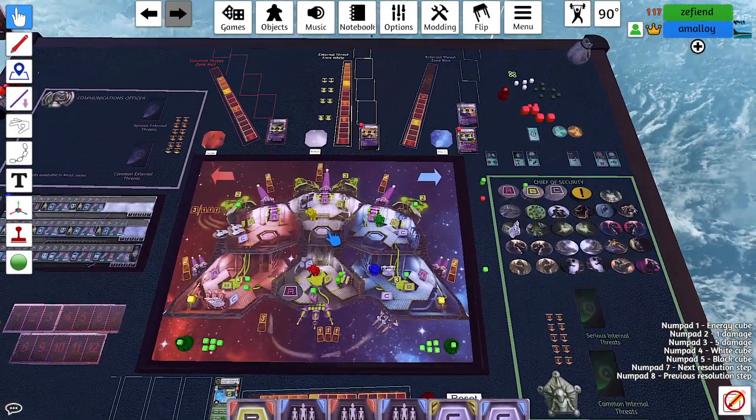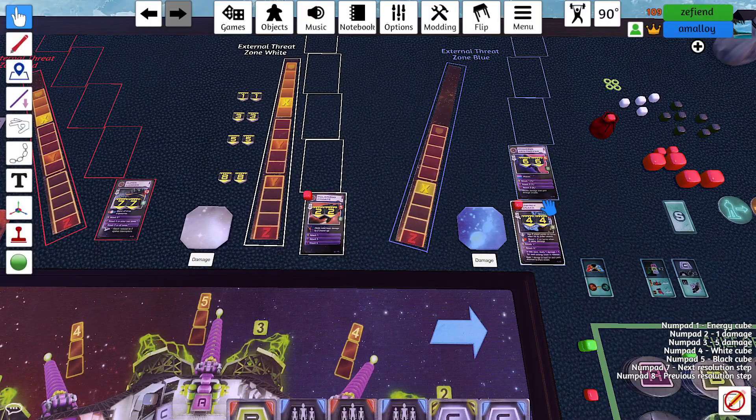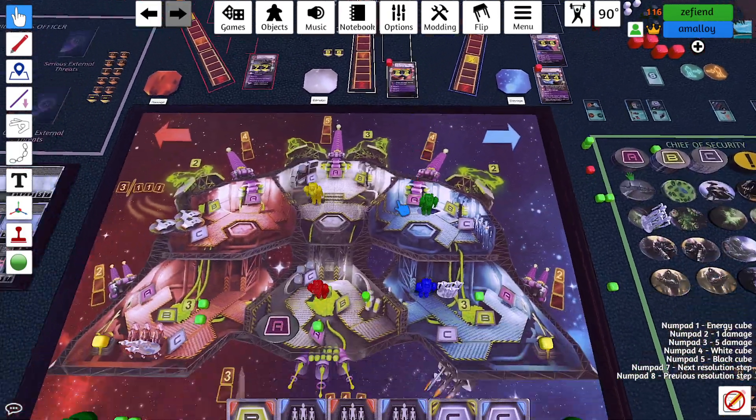I'm gonna launch another rocket on seven. I'm not sure it's hitting anything. Oh, it should hit the destroyer. Second phase ends in five, four, three, two, one. So yeah, the destroyer is taken care of. Get out of the blue zone, head red.